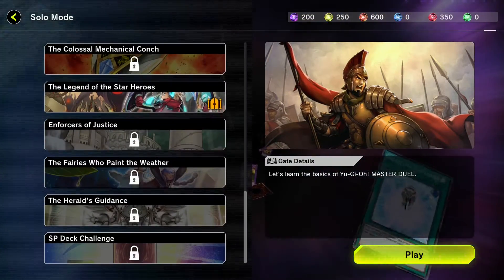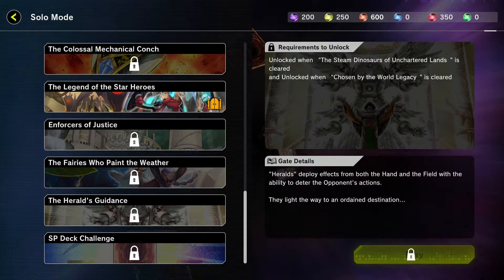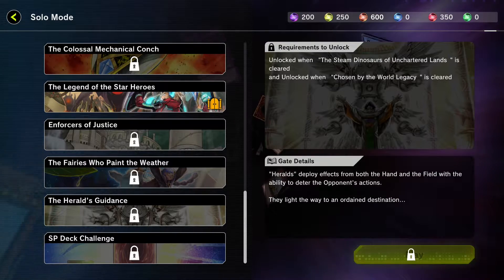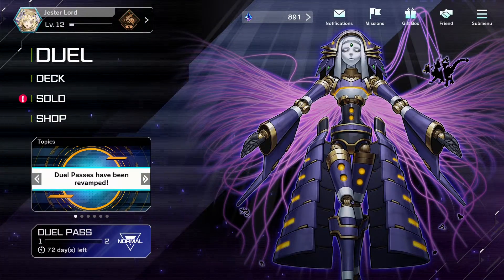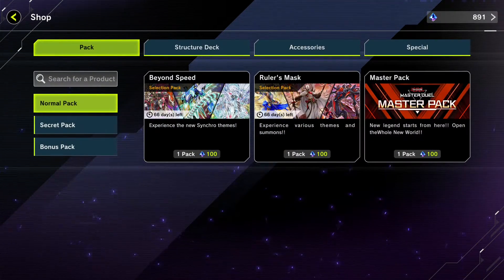We scroll all the way down to the bottom and we got a new gate — Herald's Guidance. It's a new solo campaign and we have new opportunities to unlock new stuff in it. Not sure what's all in it yet, but we'll see in future episodes.